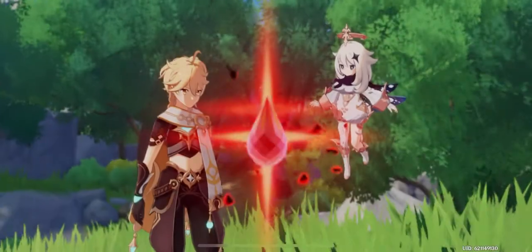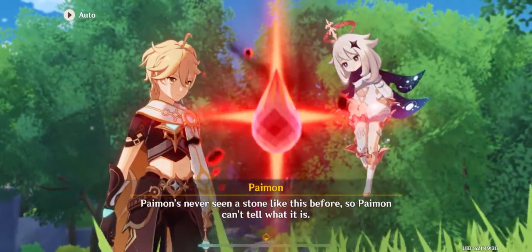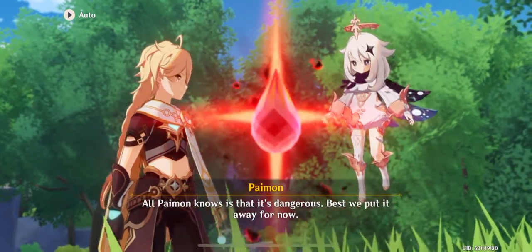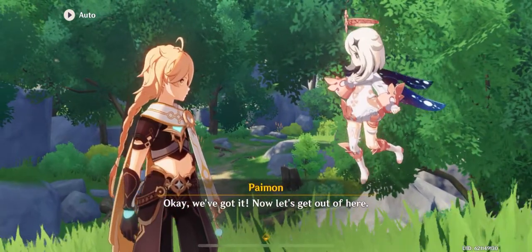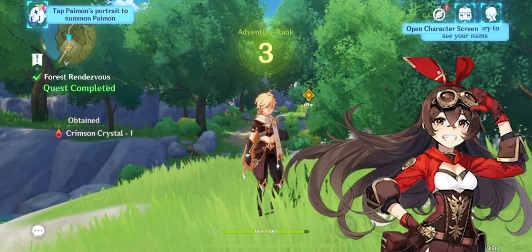Once Dvalin flies away, you are left with a red shining stone. The stone is going to be important for the story later on — you're not able to get rid of it, and until more is added to the story there's not a whole lot we can go off of. However, you're going to need that gem anyway.